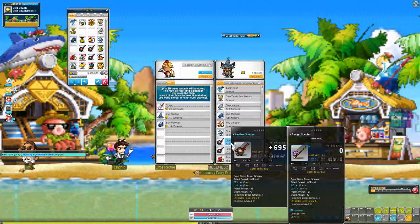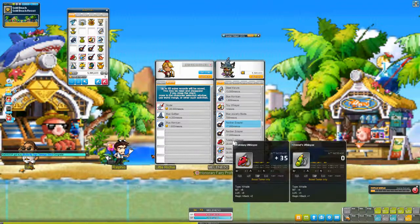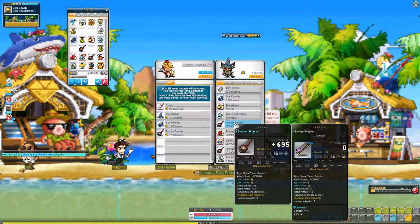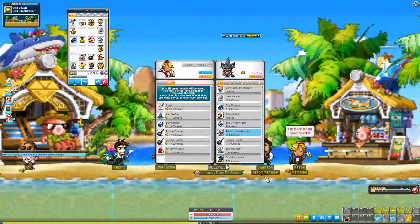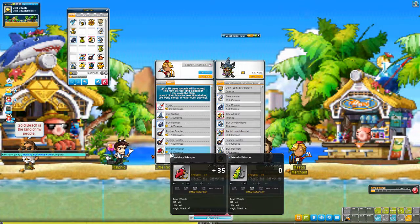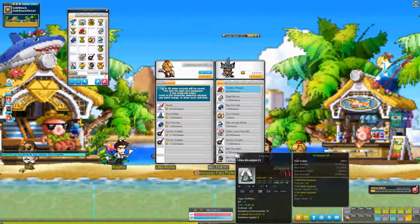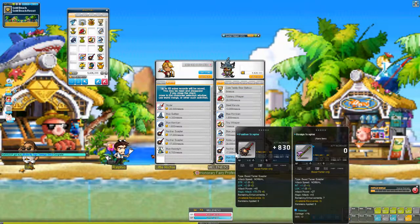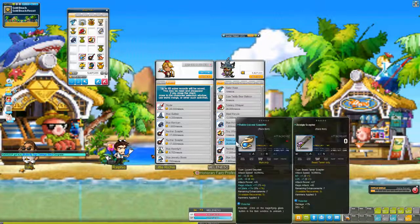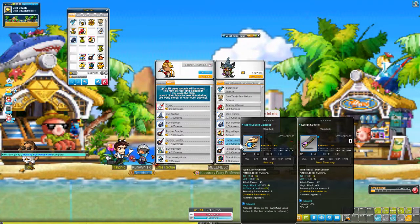The panther scepter is better than what I currently have. I have three of them — this one has 830 attack, so I'll get rid of the first two. Oh, I didn't mean to sell that one — I clicked too many times. I guess I'll buy it back. We can sell this blue moonlight. And the shoes — we'll sell those for sure. This other item I can't use, so I'll sell it.